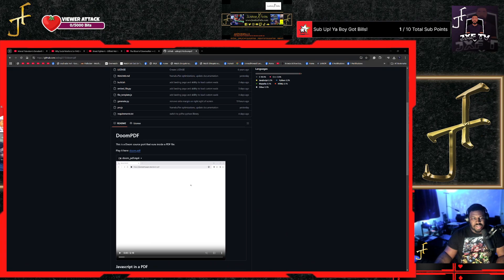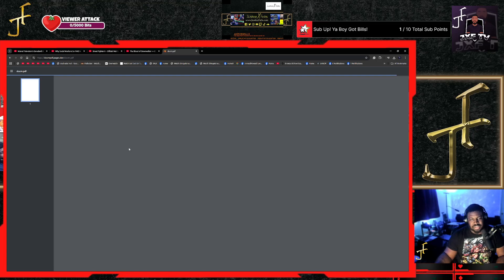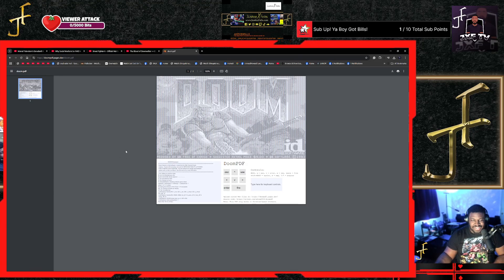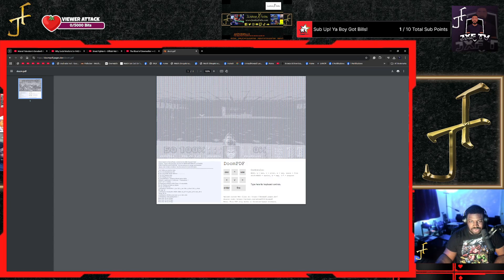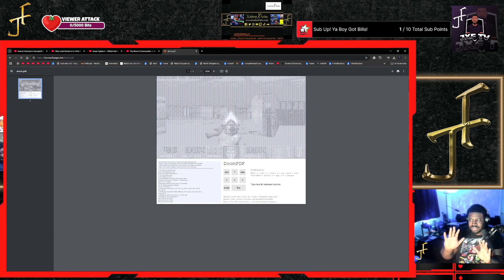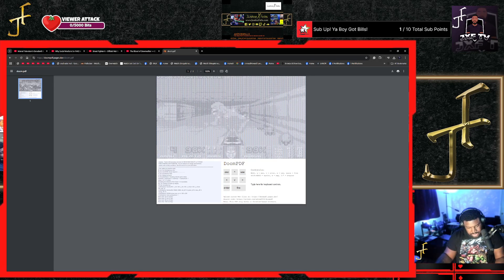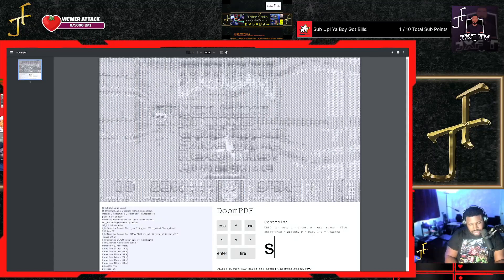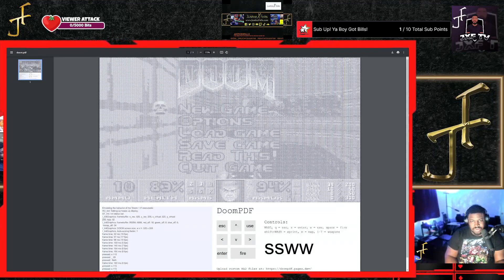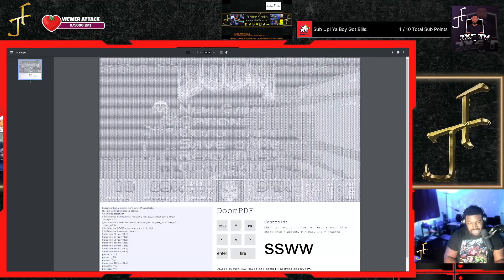If you want to play Doom PDF, you go to this link on GitHub — I'll put it in the description — and you just hit play. We got some code running, it says type here for keyboard controls. Looks like a trailer is playing. WASD to move, and Z is enter.